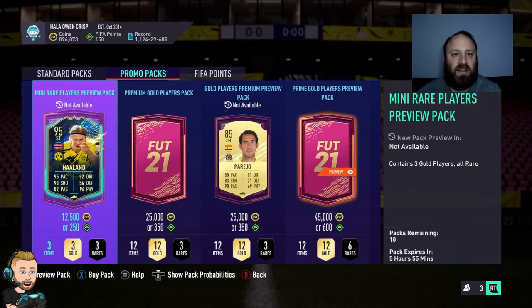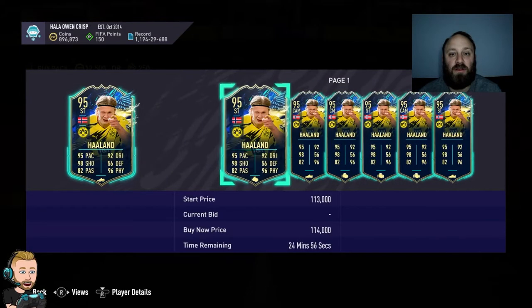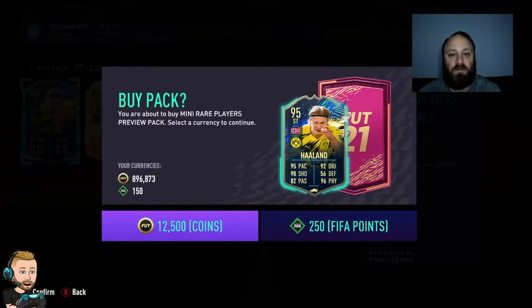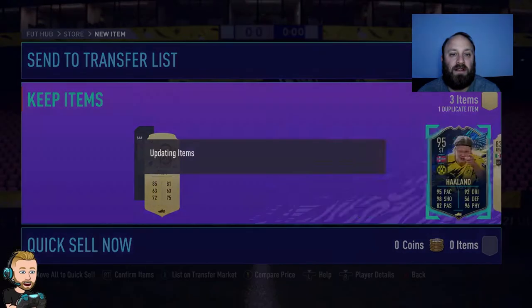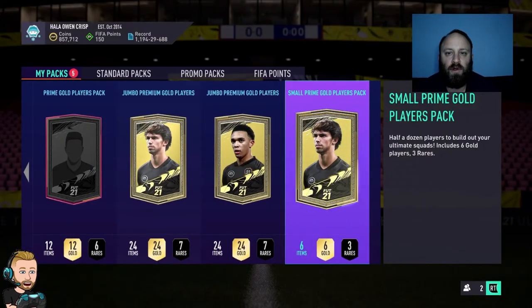I did one of the mini rare player preview packs and we got ourselves a Harlan. He's going at about 100k, so I'm definitely going to buy this pack — it's worth it in my opinion. Buy at 12.5k and then we can rip a couple more open and see what we get. Harlan is in the club. I might put him into the team actually, we'll see what happens.